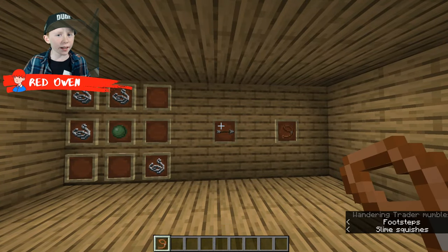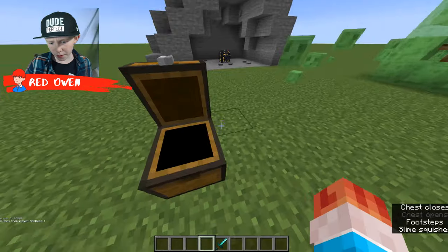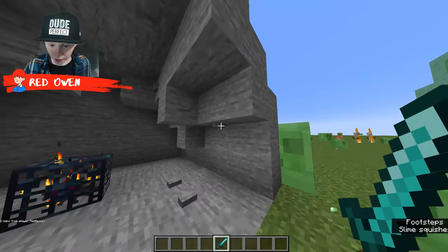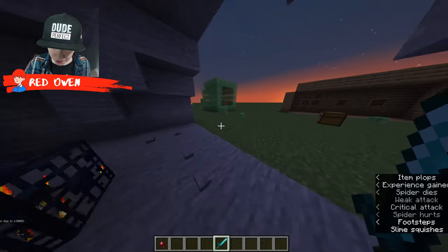Let's get straight into the steps on how to craft it. First, you will need a sword of any type — wood, stone, anything. If I press this button it should turn to night. Yep. And we can start killing some spiders to get string.